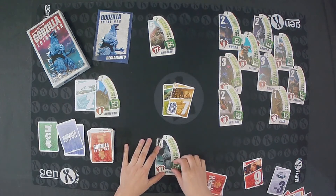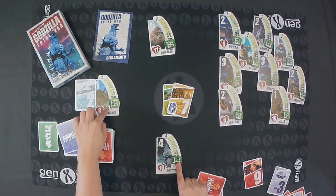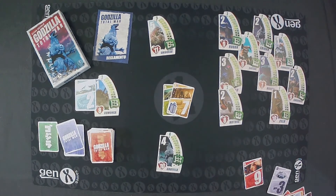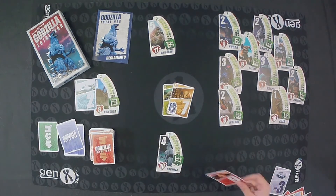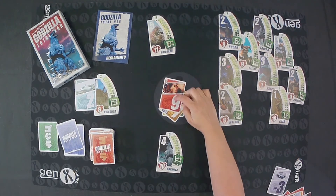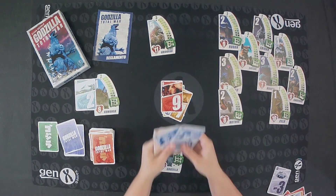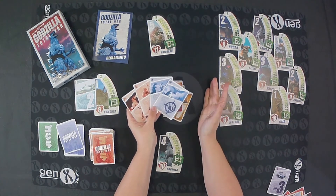Godzilla goes from 0 to 2 victory points because he has beaten Kumonga. A new round starts. All players must have 3 cards in their hand. Kumonga starts by throwing a 9. King Ghidorah should return the 9 or throw one of the special action cards — these are the special cards with symbols.